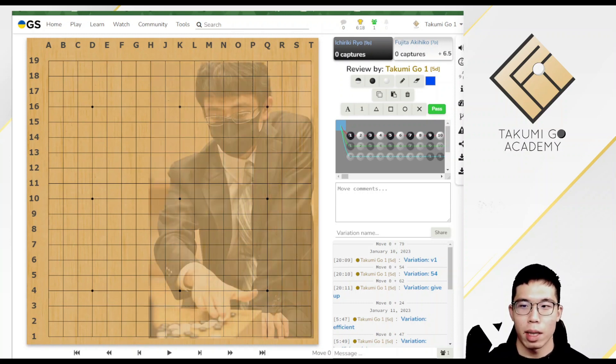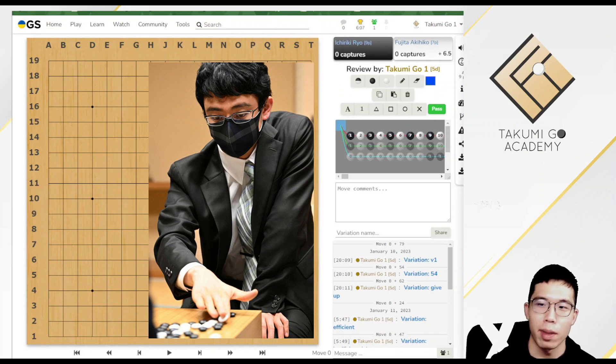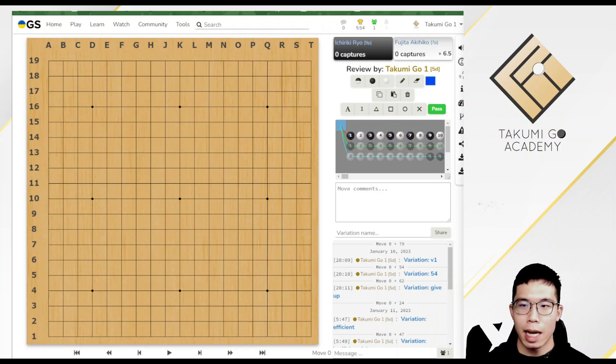Today our main character is Ichirikuro again. You may ask why him again — it is because he likes acting a lot. He also loves finding ways or tesujis to capture opponent's stones, so his games are quite interesting to watch. This is a game from the Japanese Meijin League: Ichirikuro 9 dan vs Fujita Akihiko 7 dan. Let's start.